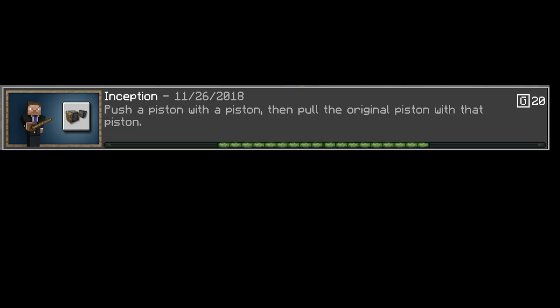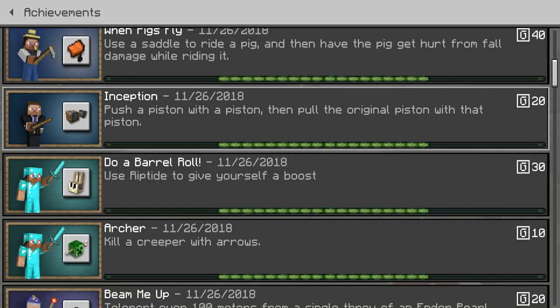And we actually got to an achievement called Inception. If you guys don't know what Inception is, it says right here: push a piston with a piston, and then pull the original piston with that piston. I know it's a little bit of a tongue twister, it's kind of hard to read sometimes.